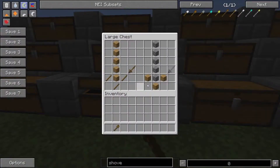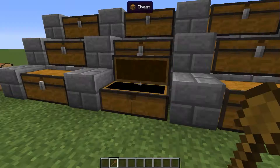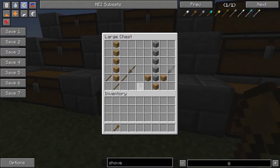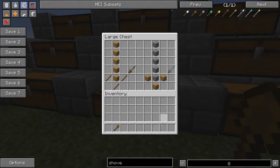An extended sword does more damage — it depends, about 0.5 to 2 hearts more damage. It has 50% more durability and it mines blocks 50% faster, such as blocks like cobweb.